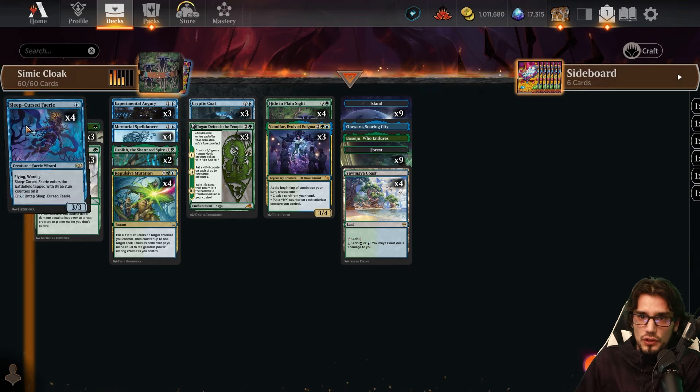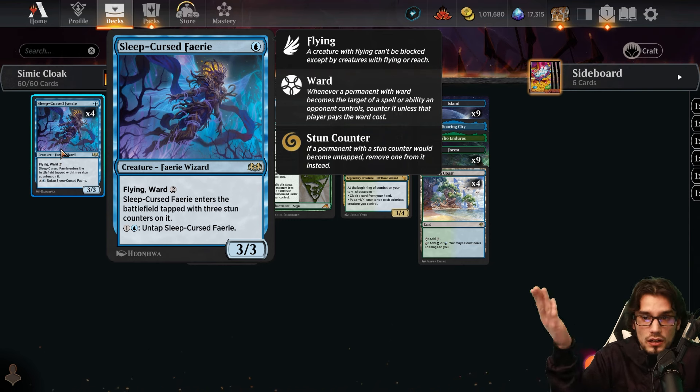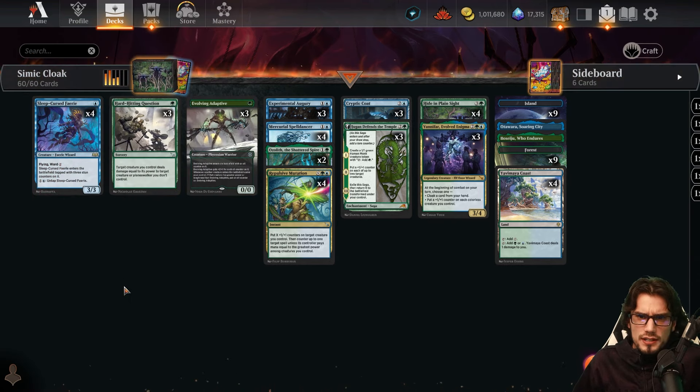First things first: the Sleep-Cursed Fairy — a one-mana 3/3 with flying and ward two. That's pretty good. You can also untap it for two mana, which is ridiculous. The supposed downside is that it enters the battlefield with three stun counters on it — when you untap it, you remove a stun counter. We can bypass that with the Cloak. If we Cloak this, we can undisguise it for one mana. Put it face down, flip it over for its original casting cost of one, and because it's already entered and is just transforming, you don't have to worry about those three stun counters. You're getting a phenomenal creature with no downside, which is the bee's knees.